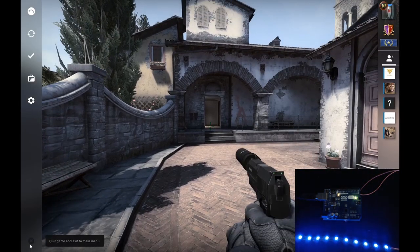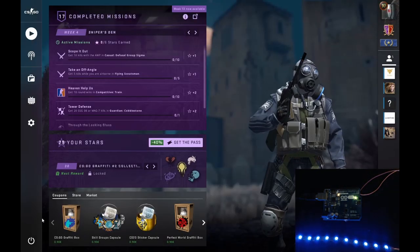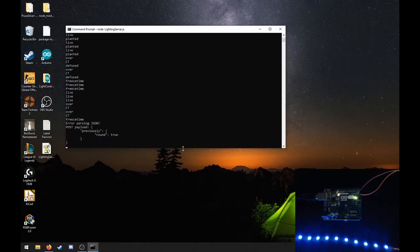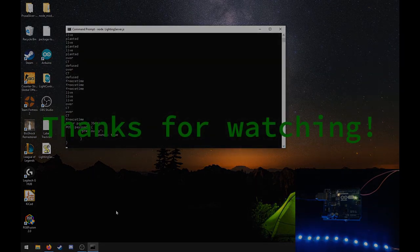So that was a really quick demonstration of how the system works. Of course, you can integrate whatever you want into the Arduino. My plan is to exchange these 10 LEDs with 400, and light up the whole competitive area at the LAN party where we're going to compete in a few months. I hope you liked the video — drop a comment if you have some. Until next time.